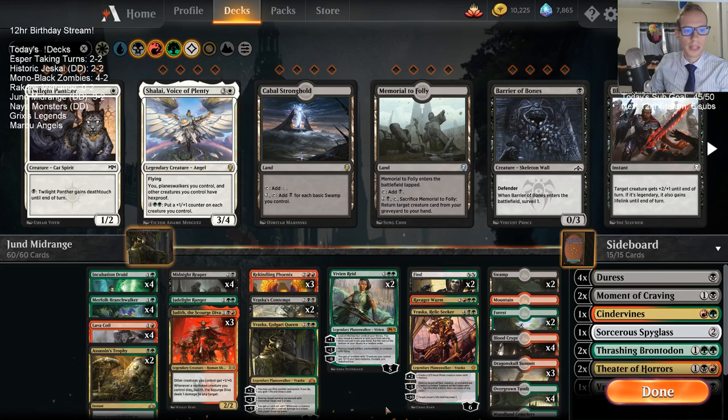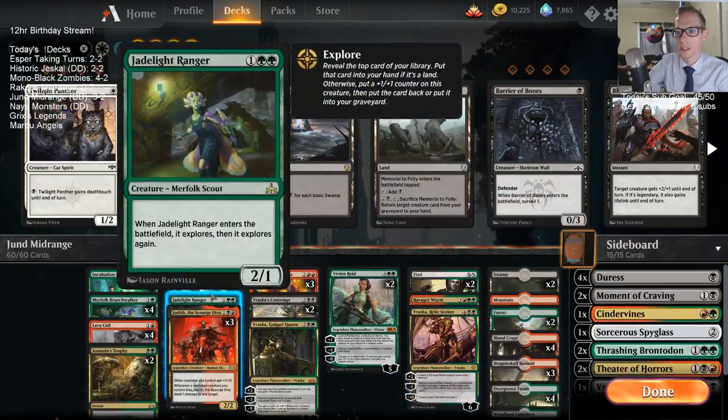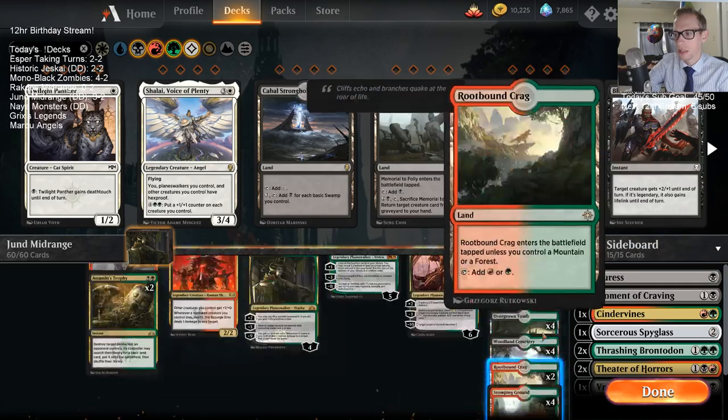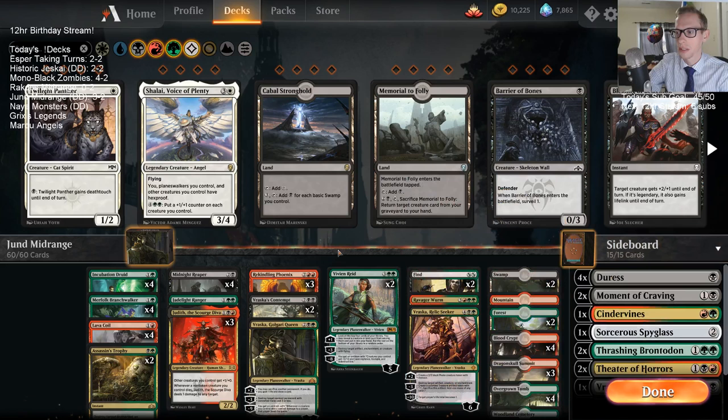I definitely do not think it's worth running Detection Tower or anything like that. You just try to have creatures out to block — if you have a couple of creatures out to be able to block it. Carnage Tyrant's just not a very big part of the metagame, and it's not something to build your deck around.